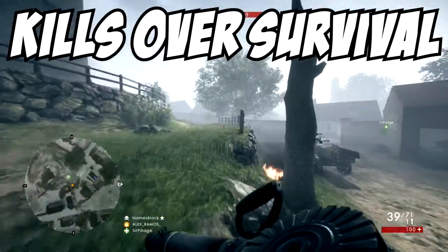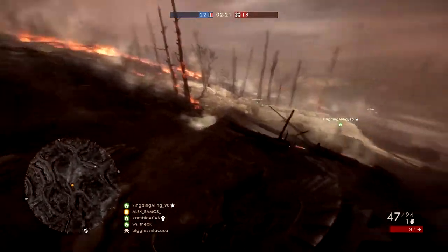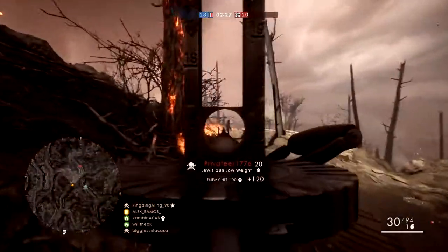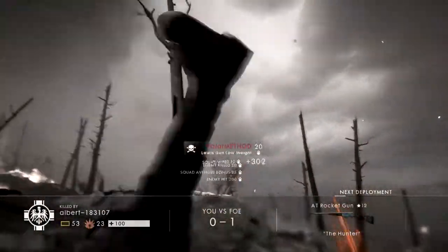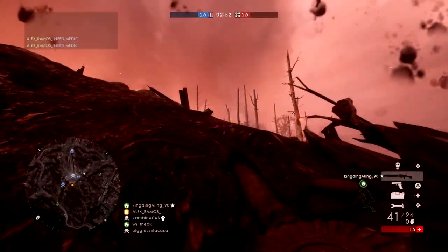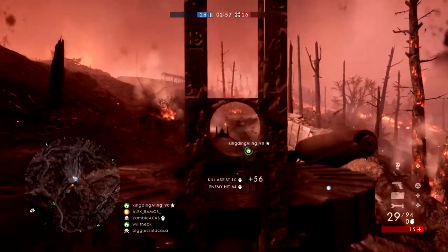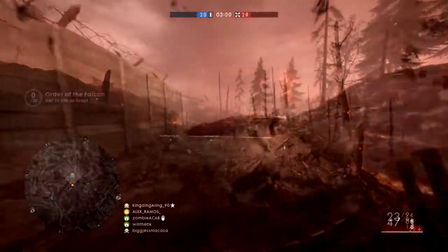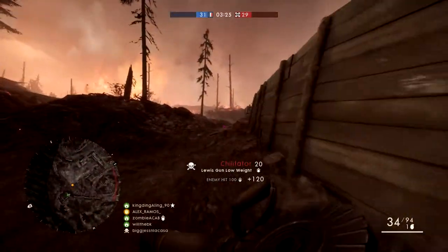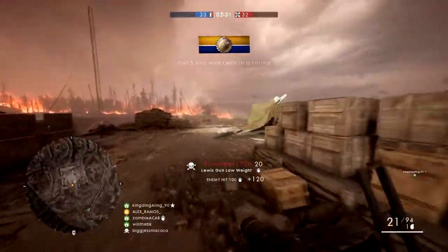Another thing to keep in mind is to prioritize kills over survival. In other videos I've mentioned prioritizing survival for a better K/D, and that's how you generally should play — but if you're trying to get on top of the scoreboard, you want to get as many kills as possible. Don't worry about dying; your K/D is irrelevant right now. And if you can get kills inside the objective, even better.